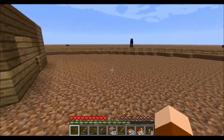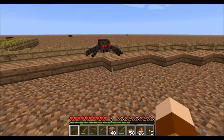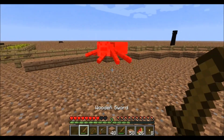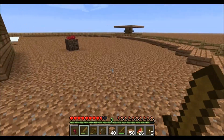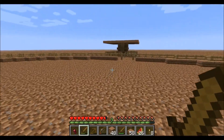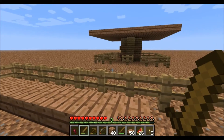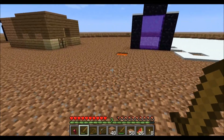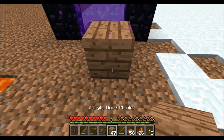Check for creepers. Yeah, he's hostile. Yeah, they work. I wonder if zombies are attracted to villagers in this version like they were in 1.8.